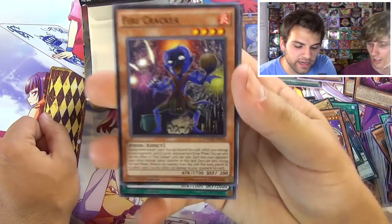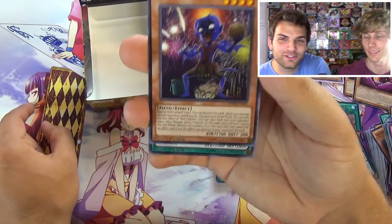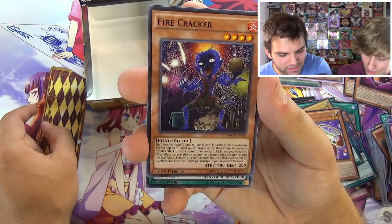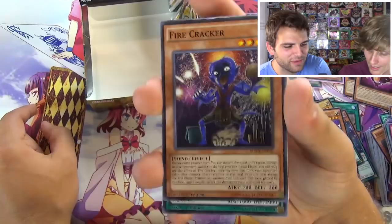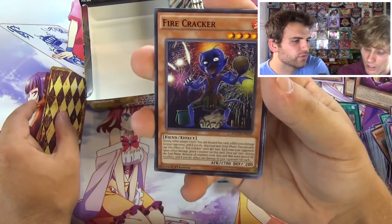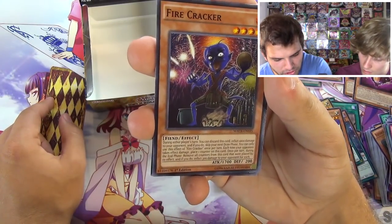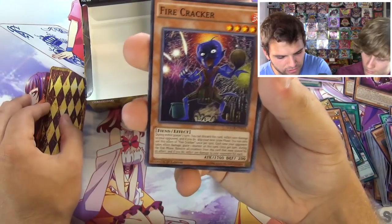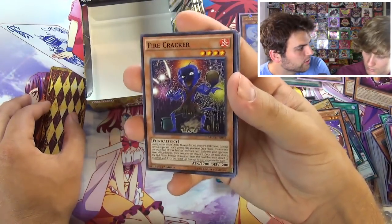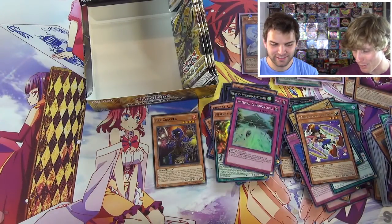Another Firecracker, Hammer Kong, and Prologue of Destruction. Firecracker is actually a pretty interesting card - not only does it look like Snipe Hunter going insane, it's a fiend and during either player's turn you can discard it to inflict 1000 damage. If you do, you skip your next draw phase - but that's still really good. He's a four star too. Once per turn on either player's turn, so if you had two in hand you use one each turn and only skip one draw phase. Also, each time your opponent takes effect damage while he's face-up, place a counter, then during the end phase remove all counters and deal 300 each. They're trying to bring back burn! That's a good card.